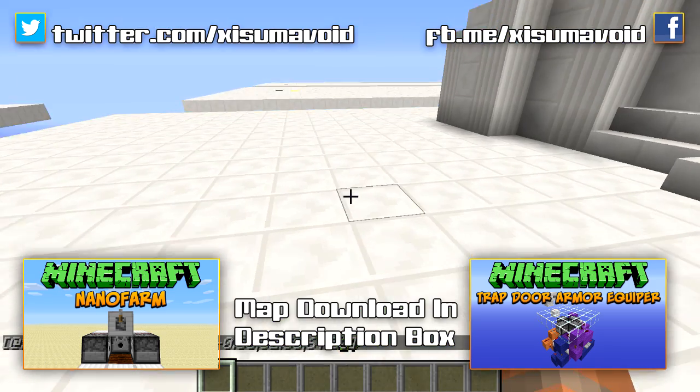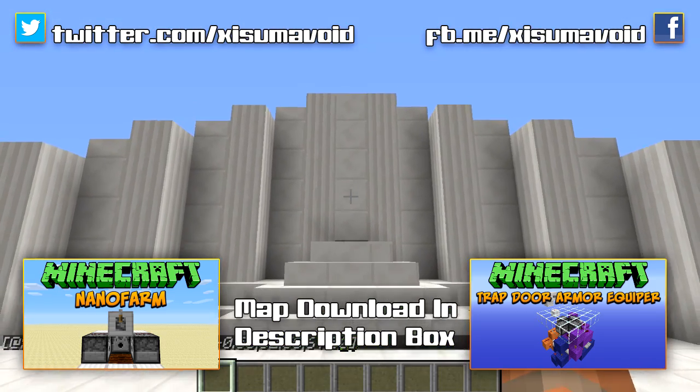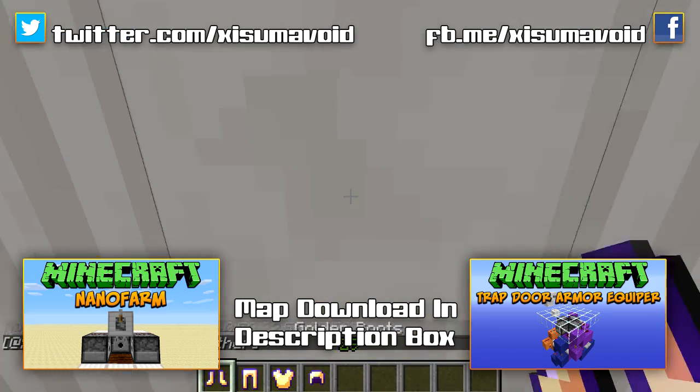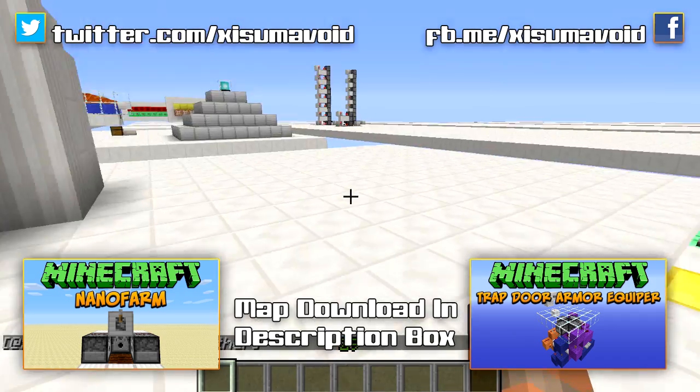This is very much like the trapdoor armor equipper except this time it is hidden behind a flat wall. If we walk up to this pressure plate and hold down forward, we're going to walk into the machine. It's going to equip us with armor and then kick us out again. And because I already had armor on, I picked it up in my hand.